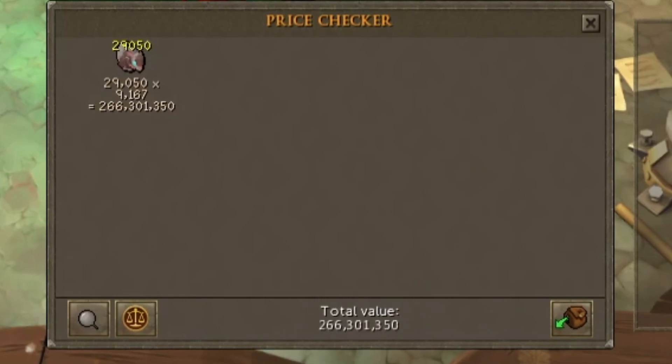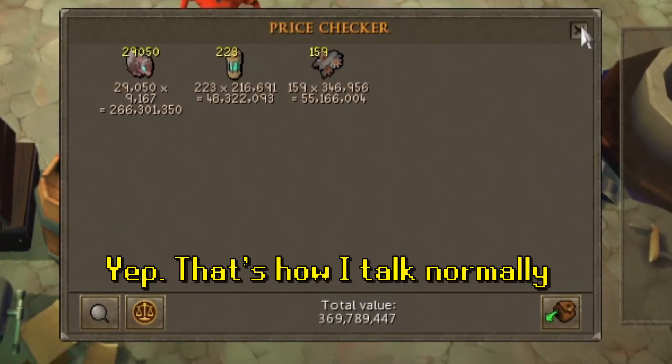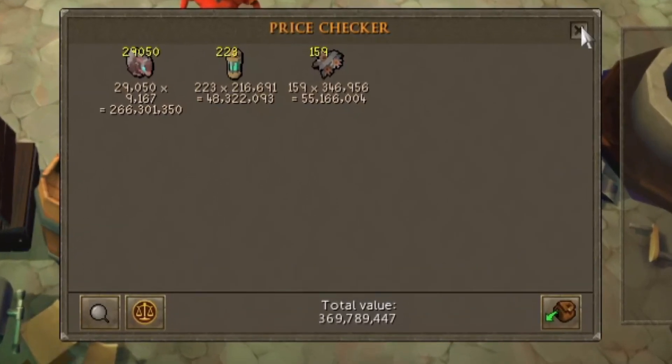Alright, we've got all the chinchampas made and that price checks for just over 266 mil. In grand total, all together this price checks for about 369 mil. However, I've got a good feeling we can actually get a little bit more out of that if we just go and price check everything and see what it's all buying for.